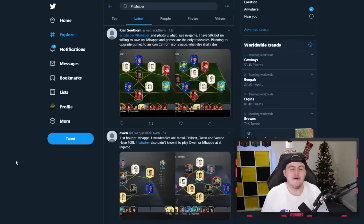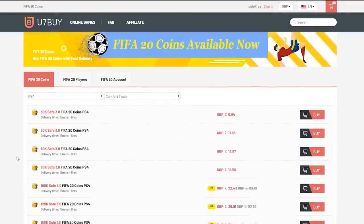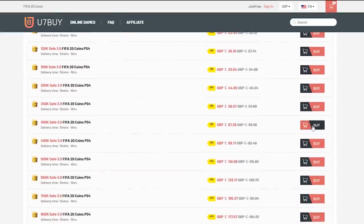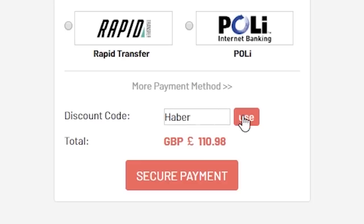Merry Christmas! Hope you're all having a fantastic day. Welcome to the Christmas special episode of I Rate Your Teams. For cheap, fast and reliable FIFA 20 Ultimate Team Coins, check out u7buy.com and use code HABER to get yourself 5% off all of your orders.